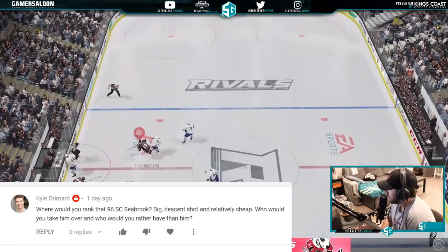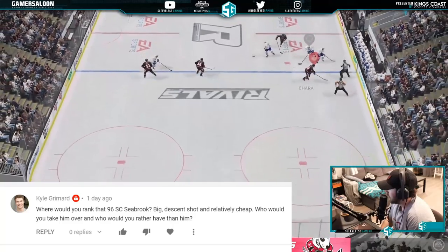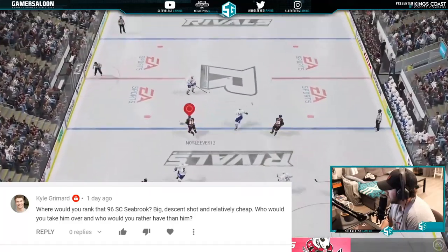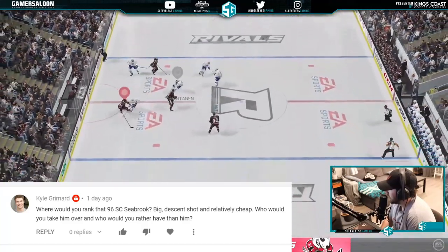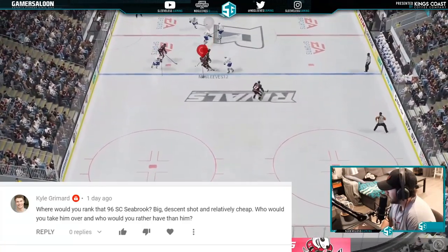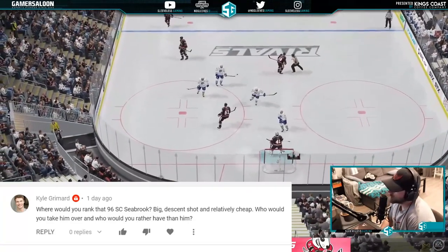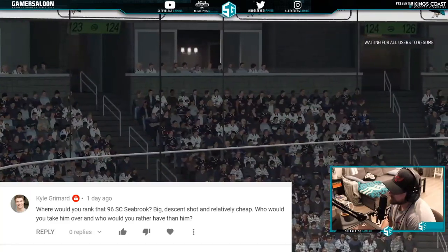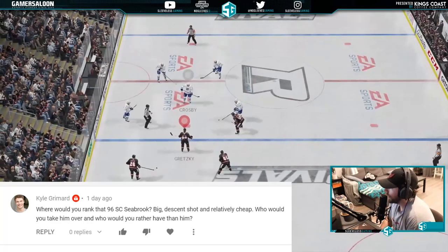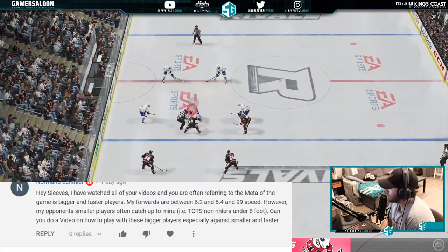Where would you rank the 96 Seabrook — big, decent shot, relatively cheap? He is a very good card no doubt, but I would rather have the Brent Burns cards, Carlson, Seth Jones — those kinds of guys. The 96 Seabrook is up there and definitely usable. Petrangelo as well.